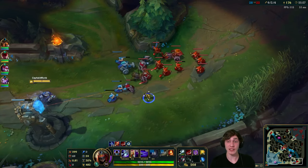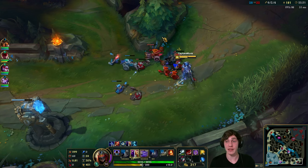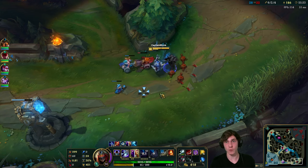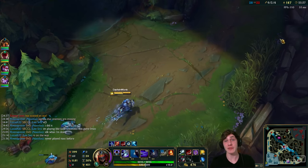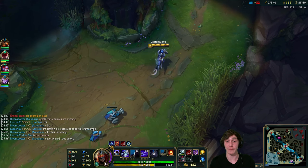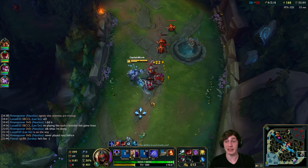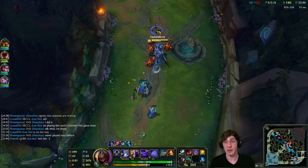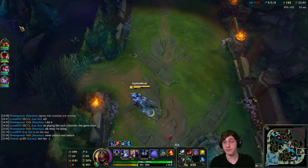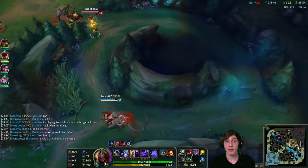That symbol you see above enemy champions means that if you use your ultimate to kill that target you will get more AD than you currently have. It took me a while to figure out - it doesn't mean that person has the peak AD, it simply means killing them with your ultimate gets you more AD than you currently have from the bonus. Kind of nice to keep in mind.